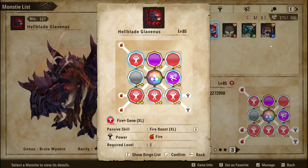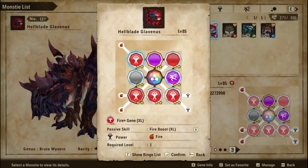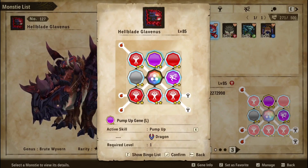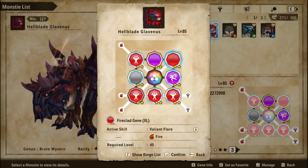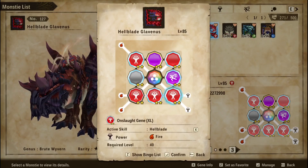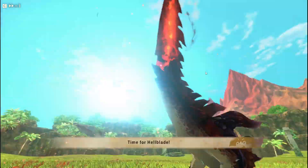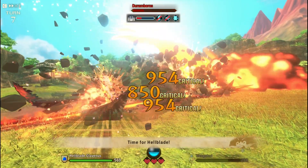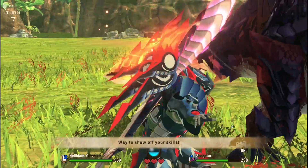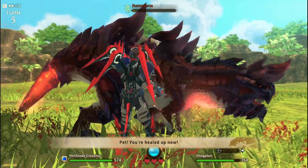You guys might be asking and wondering — why are there two buff moves? Well, the thing is, I did a couple of testing on this. I tried using Pump Up with Hellblade — it does good damage. Then I used Valiant Fire with Hellblade — it does about the same damage, slightly higher. Then I thought, why not combine them both? Use Pump Up first, then Valiant Fire second. The damage increased exponentially — it does 4.6k damage, as you guys can see over here. I was actually quite surprised; I always thought that buffs do not stack in this game. I guess I was wrong — buffs do stack in this game. That's why I have two separate buffs.